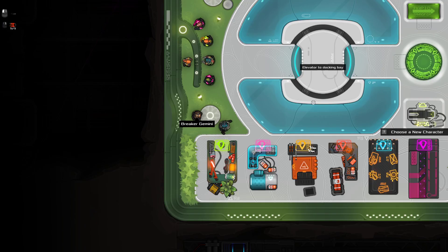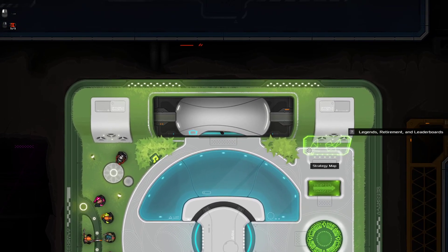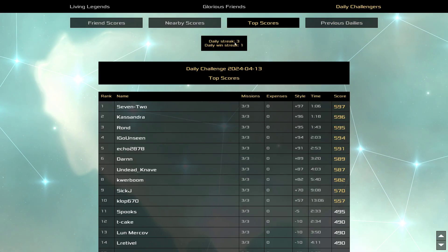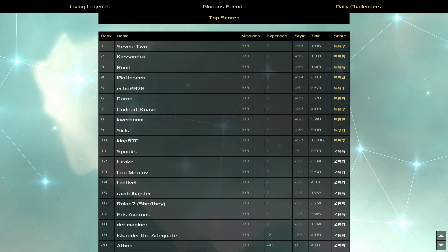Before I start the mission, I want to make a habit of checking the top scores first, because it's useful information — like, even player 72 took more than a minute, so don't try to rush too hard. I recently found the Discord for this game, which is still relatively active for a game from around 2018 when dailies were added — considering that, it's a pretty active community.